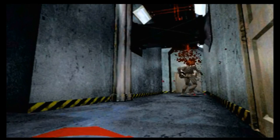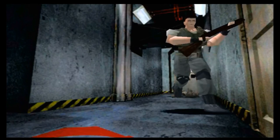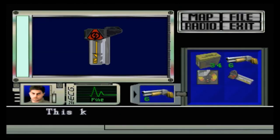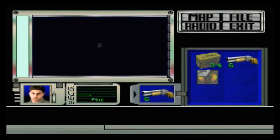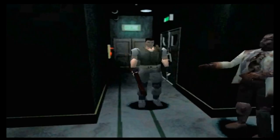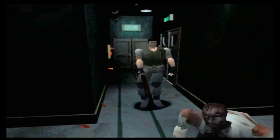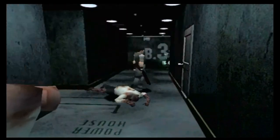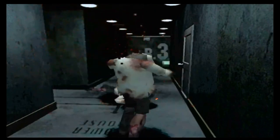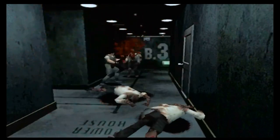We've got a nude zombie here - nice head pop there. And we've used our lab key. I thought it was the power room key for some reason. The power room is an important place to go. And we've got three more zombies here, so we'll be taking those guys out - may as well. Got shotgun ammo to burn, so why not?